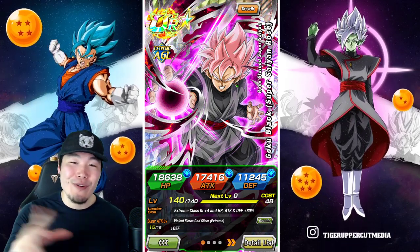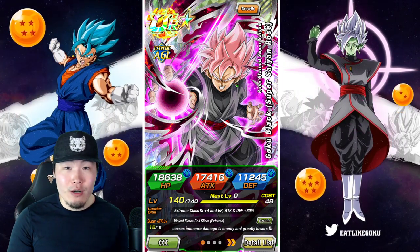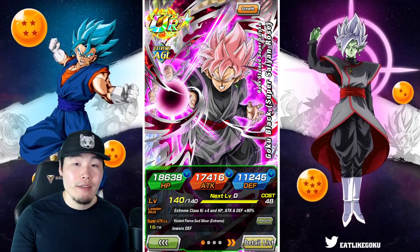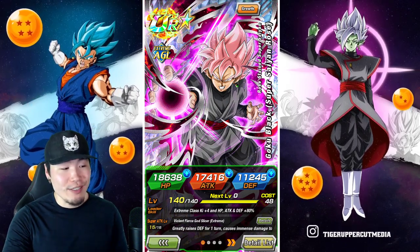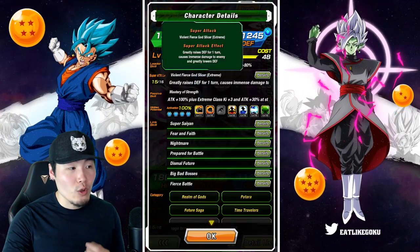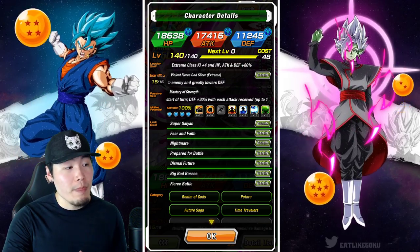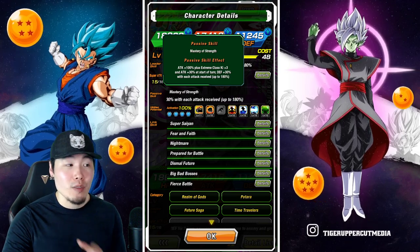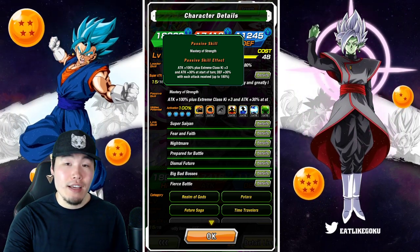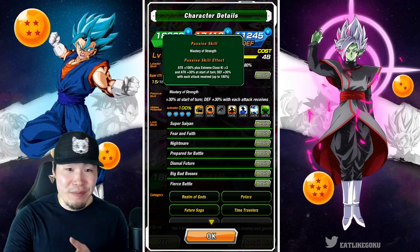Real quick before we jump into it, I want to go over all his new EZA details for anybody that missed my last video. If you guys already know what he does, feel free to skip ahead maybe 40 seconds to a minute and we'll get into the gameplay. So his new leader skill is Extreme Class Ki plus 4, HP, Attack and Defense plus 80%. His new Super Attack greatly raises defense for one turn, causes immense damage, and greatly lowers defense for the enemy. His passive is Attack plus 100%, plus Extreme Class Ki plus 3, Attack plus 30% at the start of turn, and Defense plus 30% with each attack received up to 180%.